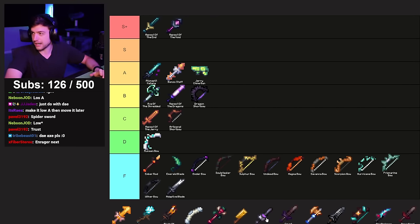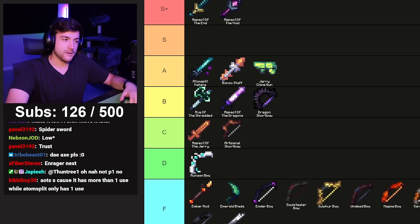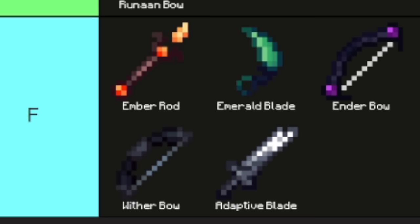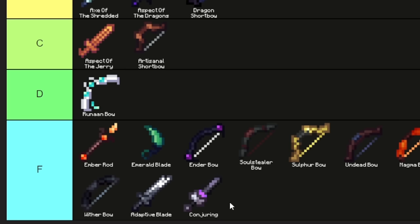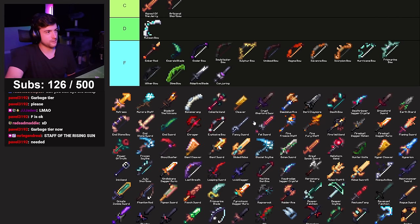Conjuring — this used to be a free Super Boom, but because of a recent update I'm gonna give it an F. Completely gone, not useful anymore whatsoever. Slime Bow — F, we missed it in the massacre.